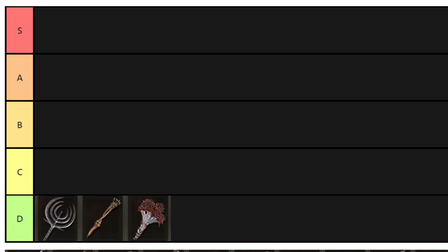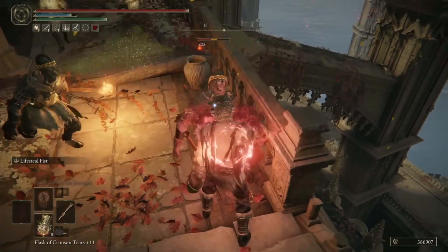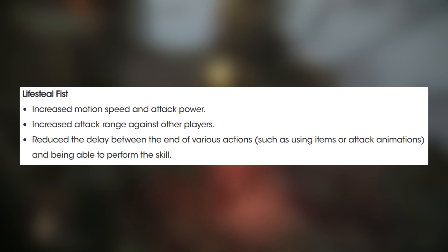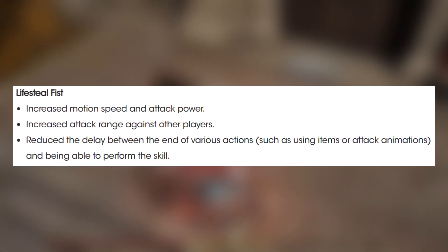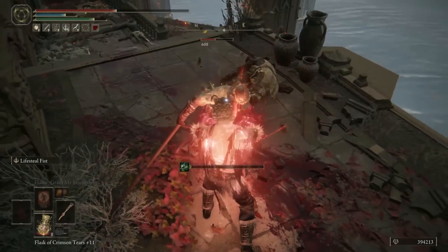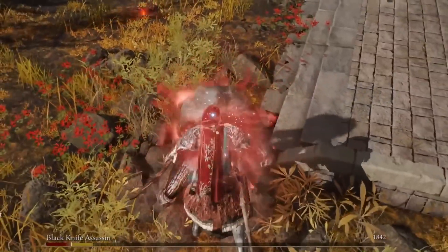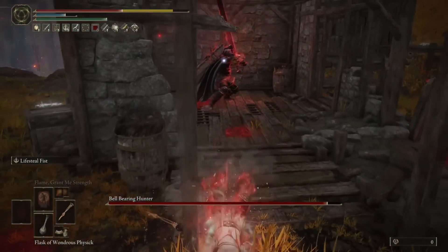Lastly for D tier is the Clinging Bone Fist, which has actually seen improvements. It's an interesting weapon — not just in design, where you're hitting people with a little bone arm, but it's also the longest ranged fist weapon in the game. Its Ash of War, Lifesteal Fist, was buffed in 1.07 with better motion speed and attack power, making it more effective in both PvP and PvE, with improved attack range and better recovery. However, the weapon remains a poor pick due to low output numbers, and the grab Ash of War just won't work on many enemies. So we can't rate it higher than D.